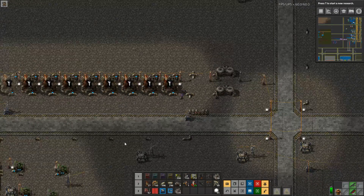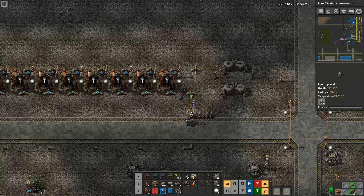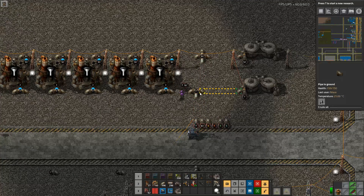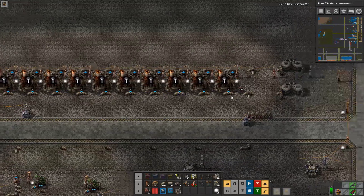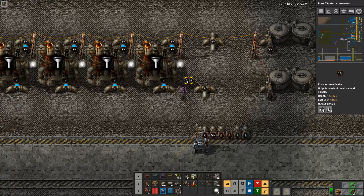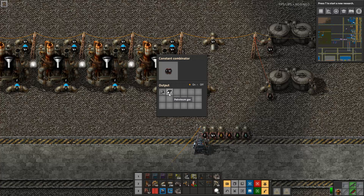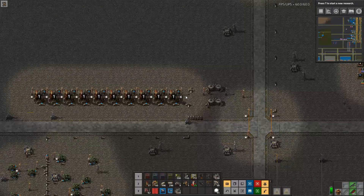I'm building this as one module, so things that don't make sense now will make sense later. I've marked six lanes for different types of liquids — we're currently only using a few of them. I have a constant combinator indicator that summarizes what the line is doing: this line takes 200 crude oil and produces 190 petroleum.